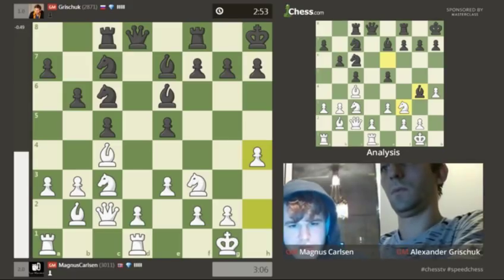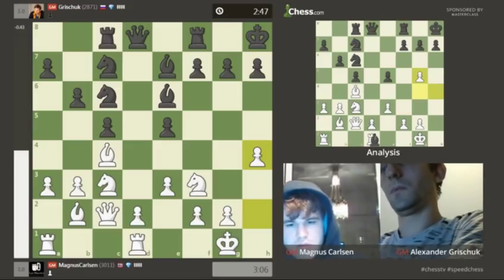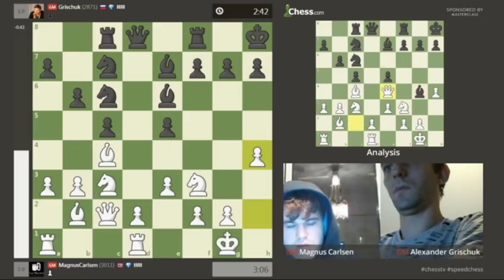If I go bishop g4, you're not moving that knight because knight g5, I capture on g5 and take on g1 - that's a free exchange. Bishop g4 may be met by queen e4, but then queen d7 and f5 is a huge threat. This pin on the f3 knight is quite frustrating to deal with. From my point of view, bishop g4 is just great for black.